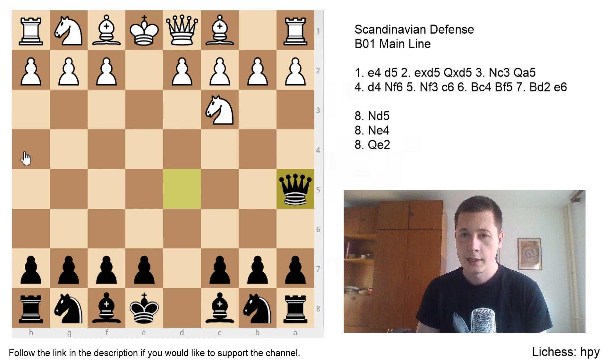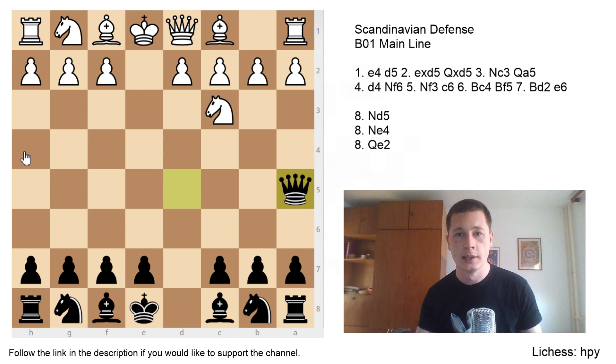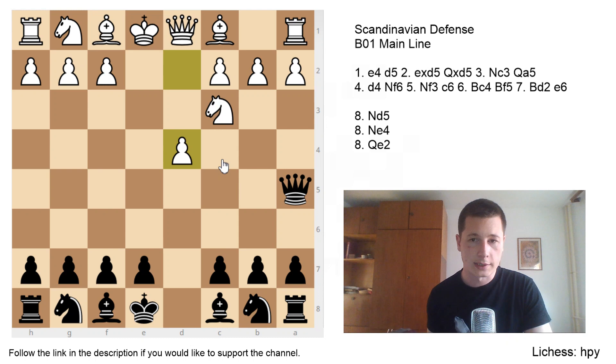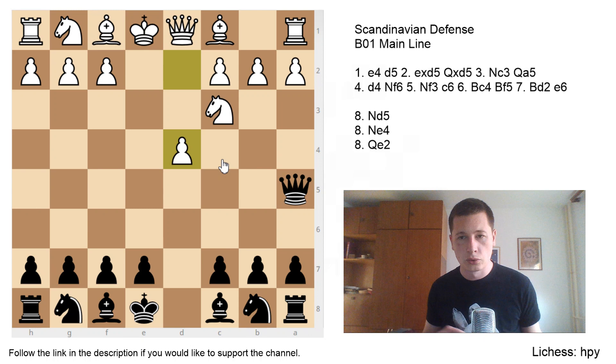After studying the opening, I couldn't really understand the purpose of Qa5 apart from it being the most active square — compared to d6 and d8, it's definitely the most active. After white's normal continuation d4, the queen on a5 does pin the knight. But on the other hand, the queen is a tempo gainer and uncomfortable piece that will have to move several times. The good thing about Qa5 is that it makes white's play somewhat forced, making black's play easier. We'll go over two moves on move 5 for black that basically transpose, and then there's a huge branching on move 8 for white — that's where things heat up.